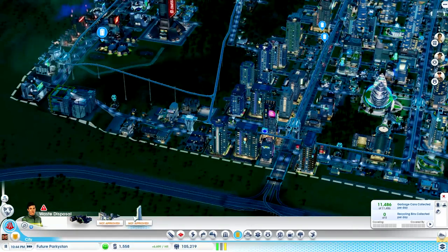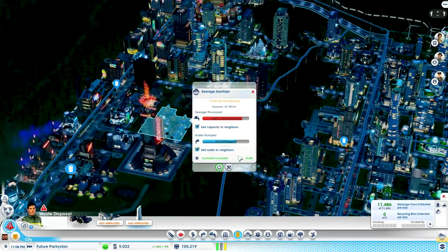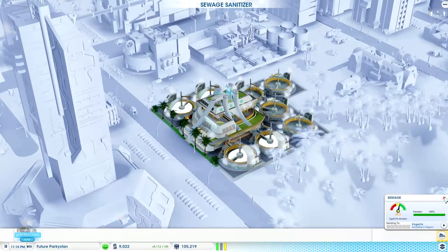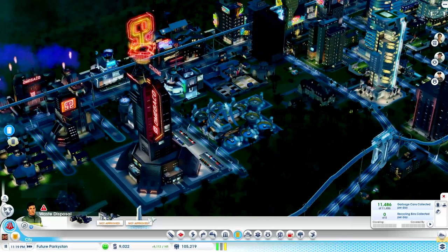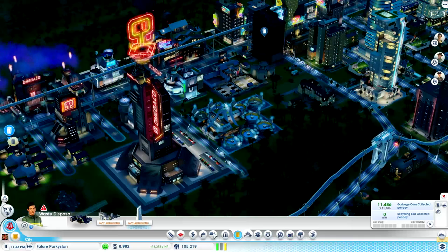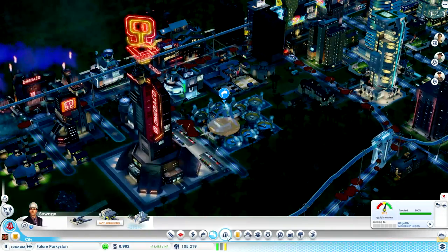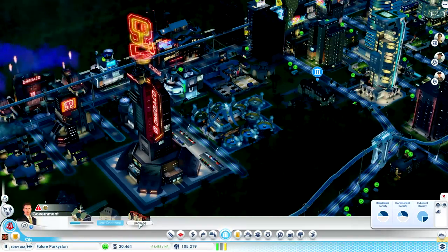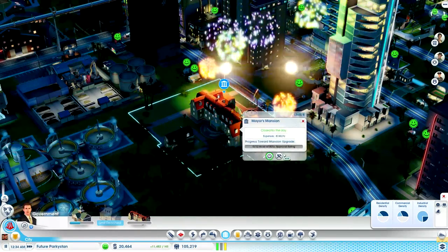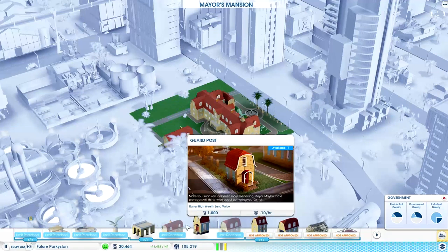Okay, so crime. We're going to ignore the crime situation for now, because I really can't be bothered - which is probably not the best way of going around things. Now this sewage is growing to be a bit of a concern of mine. There's not much we can do, aside from placing down another one of these. I'm not feeling very kindly towards that idea, so let's just upgrade this for now. When it becomes a 100% problem I'll probably just have to place one of those things down.